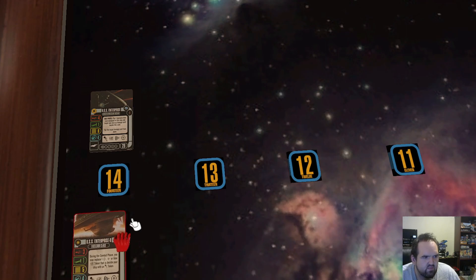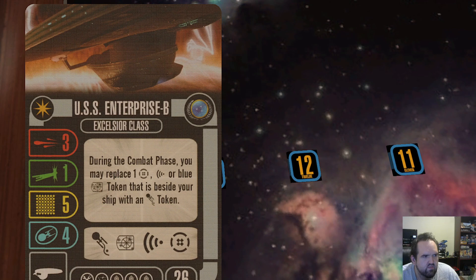I got the Enterprise B at number 13. The ability — I would like it a lot better if it said 'when defending,' because it says 'during the combat phase,' meaning at the beginning of the combat phase you have to make the change. That's when I want to make that choice. I don't want to choose up front because I don't know — I just got done with the activation phase. It feels like a very non-essential ability.